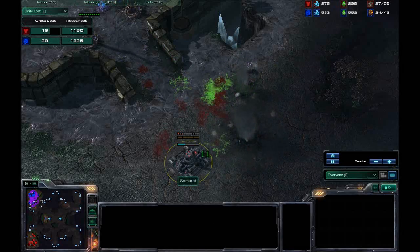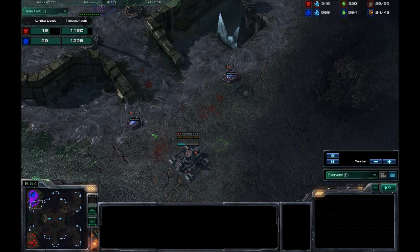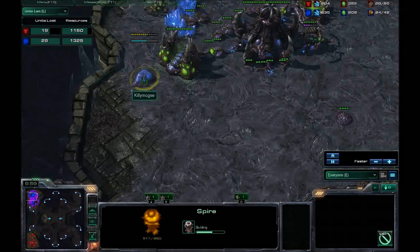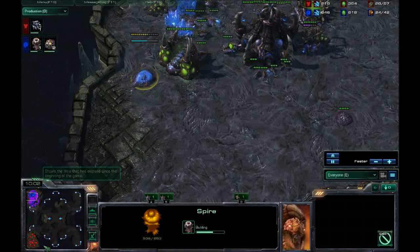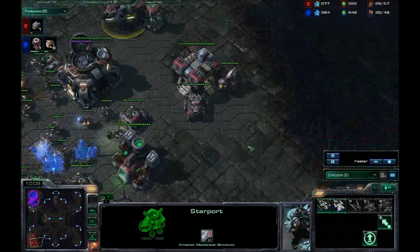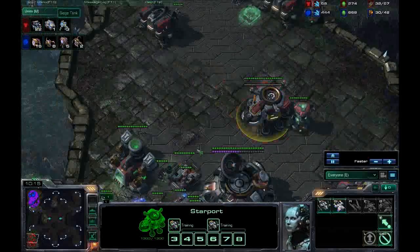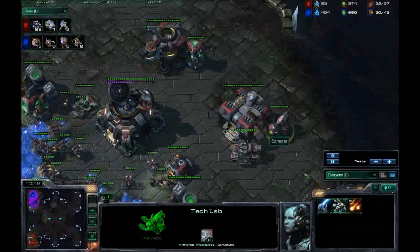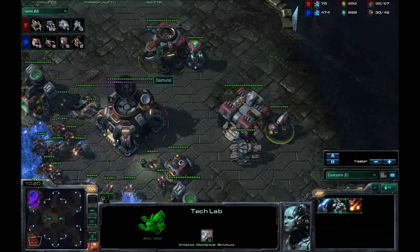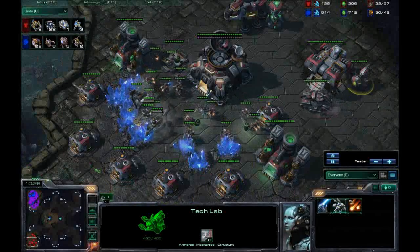I should probably be going out and salvaging. I sent the banelings down — more of a learning exercise than anything else. Turns out a lot of banelings are required. I'm still behind, but at least I've given him something to think about. Meanwhile I'm building my spire, but this guy's also got a starport reactor up, no less, plus one siege tank — though siege tech hasn't been researched yet.